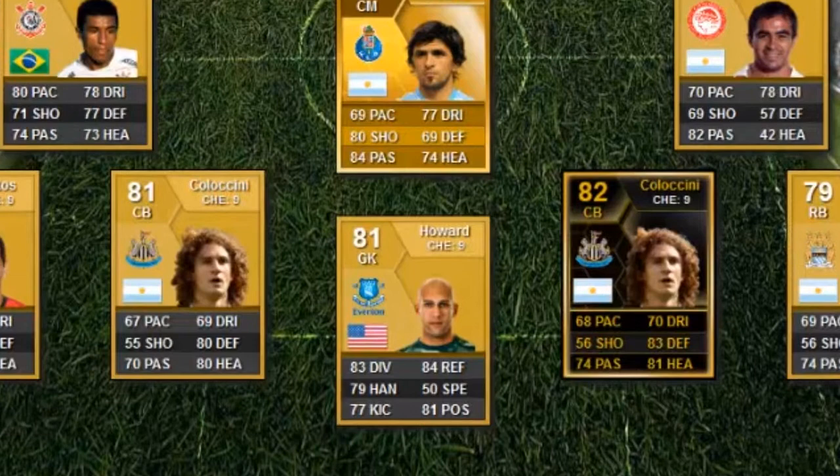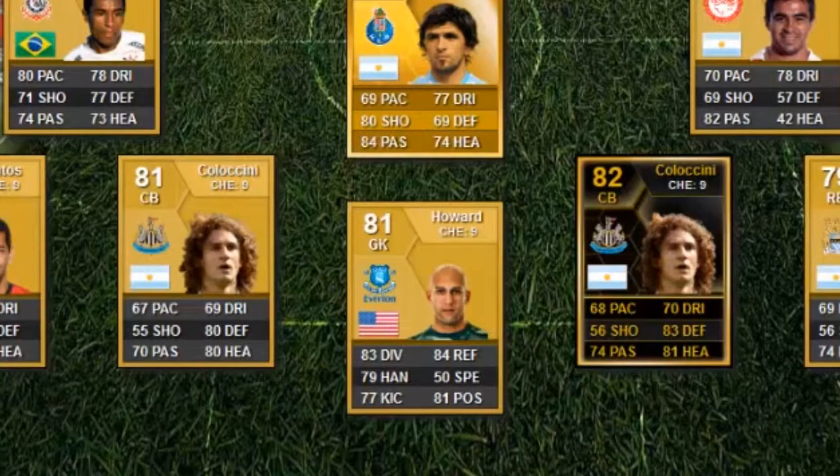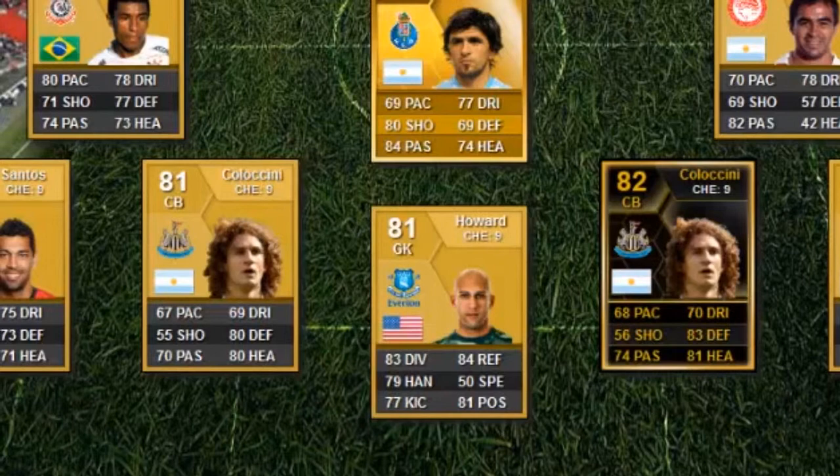First up is Colaccini himself. He is strong in heading, defending, and relatively strong in passing — sort of an average around 75. You can use either version of Colaccini. The 10,000 mark is roughly if you don't want to get the inform Colaccini, though of course the inform will improve your squad.